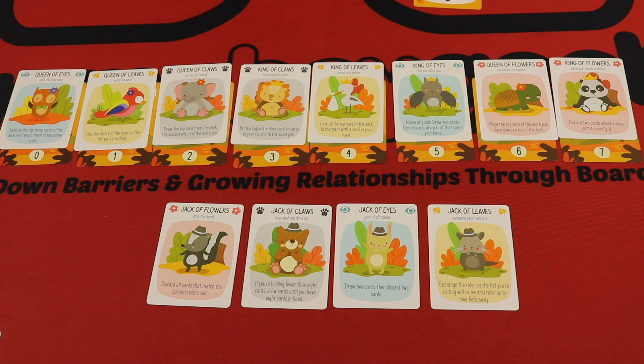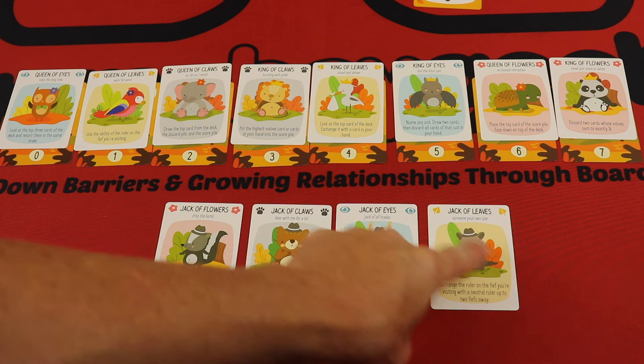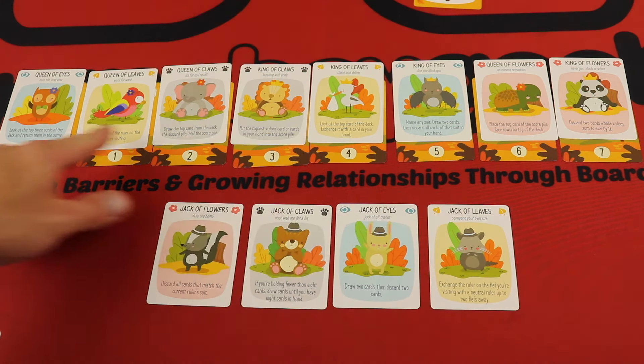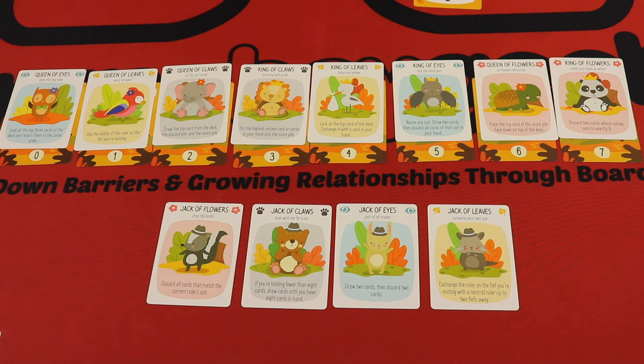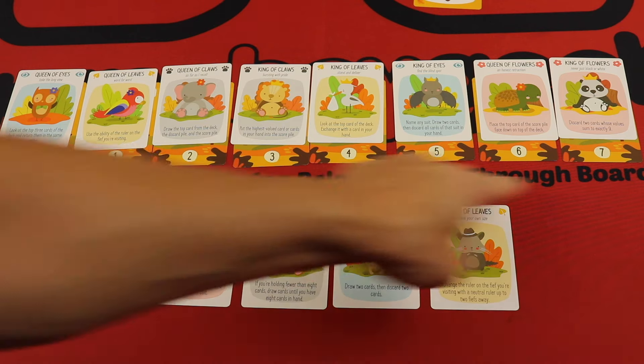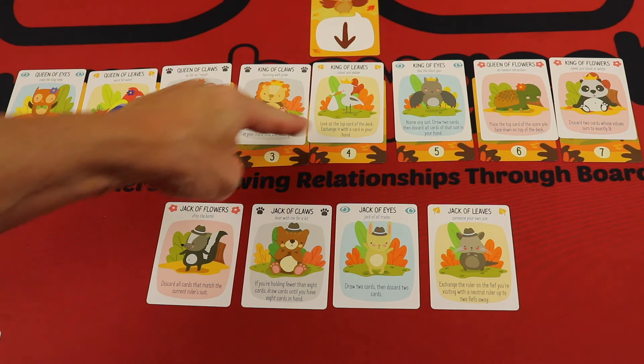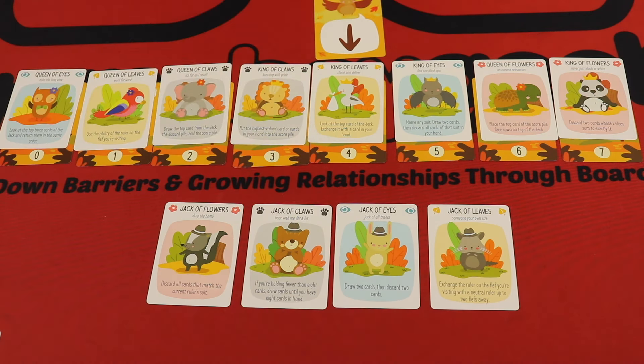I've set up the basic beginner game with all four jacks, which give you powerful abilities. In future games you can randomize these for all sorts of different abilities each round. Important here are numbers — they range from zero to seven. You decide which fief to go to and which person to basically have a conversation with.